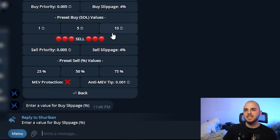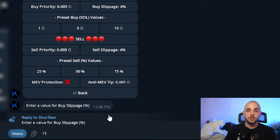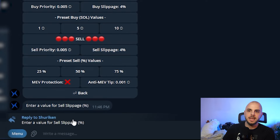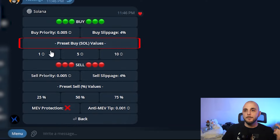So the first thing is slippage. I like mine between 2 and 4%. I come and change this all the time. If you're dealing with a hot token — it just launched, a ton of people are trading it — you might need to set it to 10 or 15 in order to get your transaction to go through. I find three or four is usually good, so I just leave mine to four. Same thing for the sell slippage — if you just click it, it's going to say what do you want to set it to, and I write four and it changes.